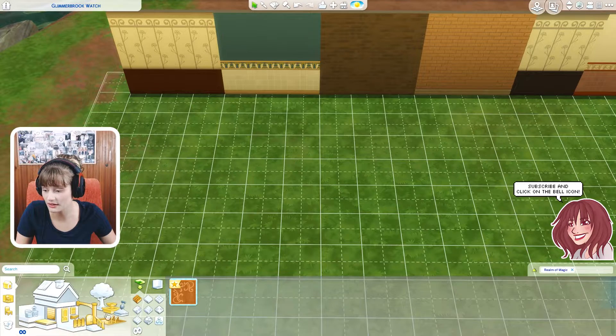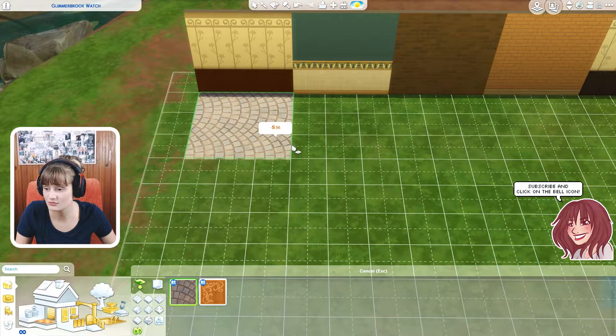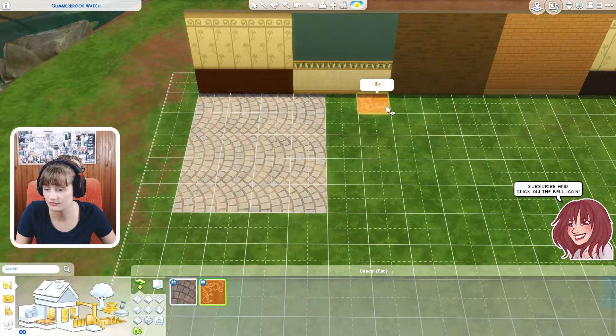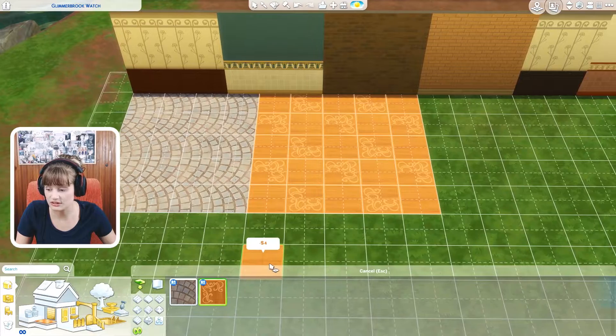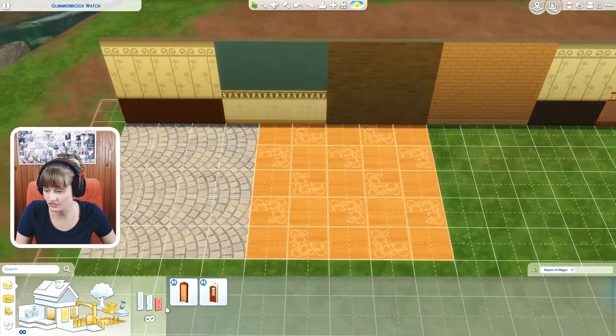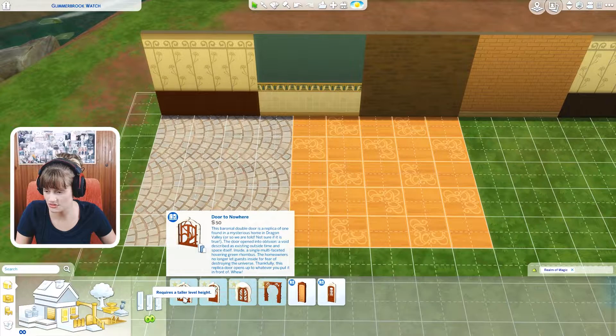As for the flooring, we have two types of floors. The first one is like a brick type of floor and the second one is the decal one, which I personally really love. Then as for the doors, we got six types of doors.